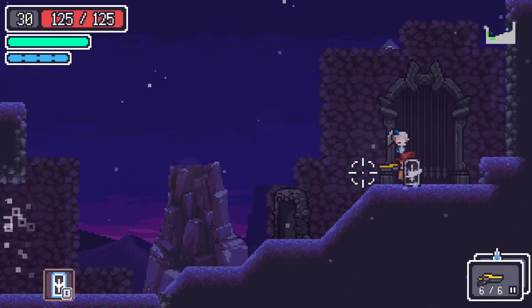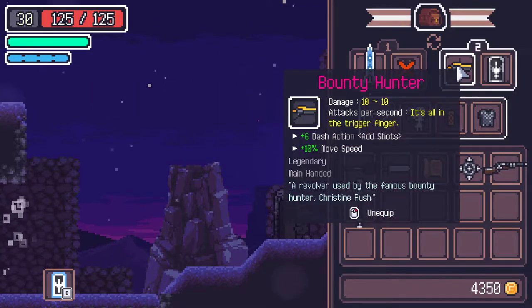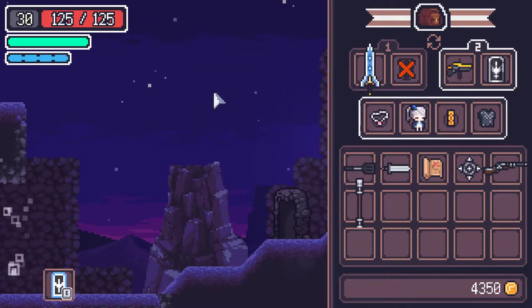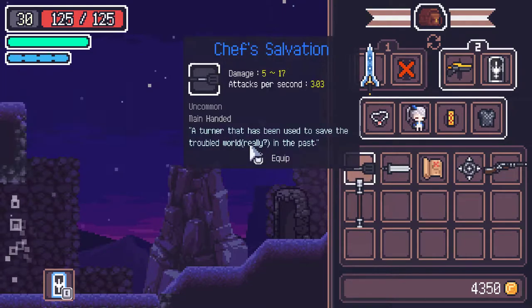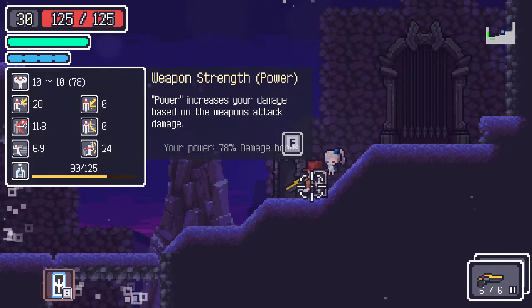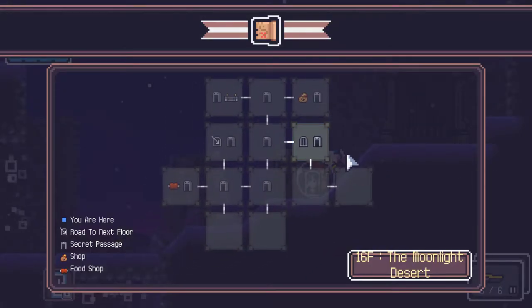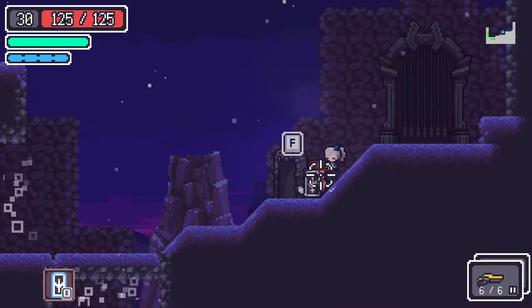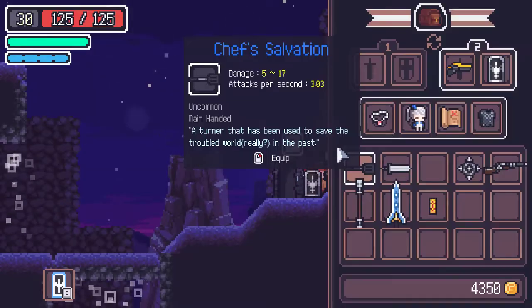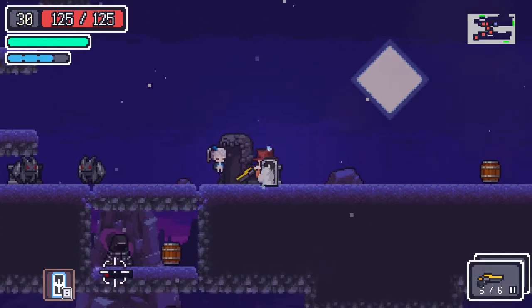Hey everyone and welcome back to my channel. Today we're doing More Than Greed and we are playing as a cowboy. We have a legendary revolver and this setup with these stats. We're playing as a revolver guy, so what we do is go around, jump around, and kill everything. We have a treasure map, so we can go to the boss maybe — food first. Let's go.